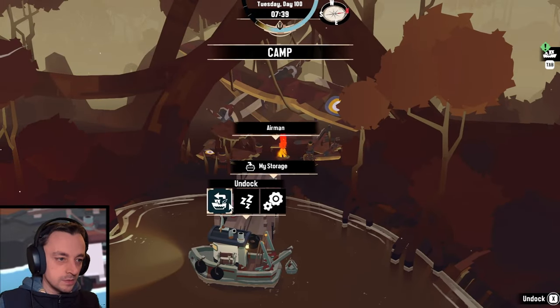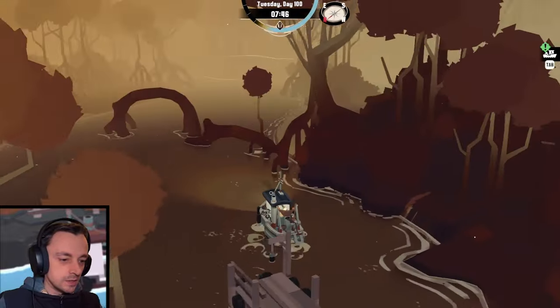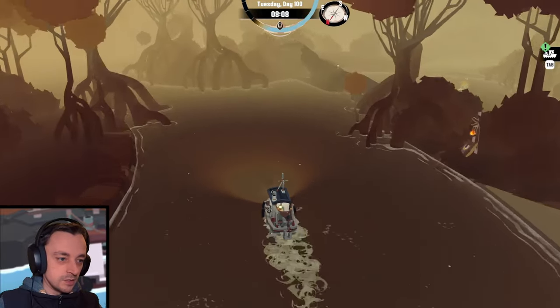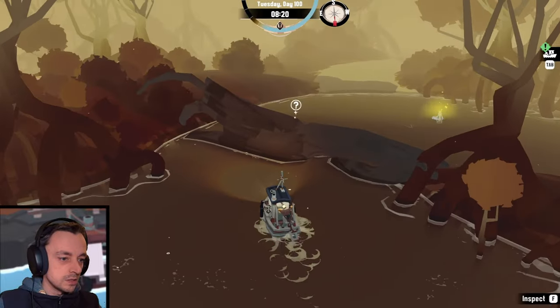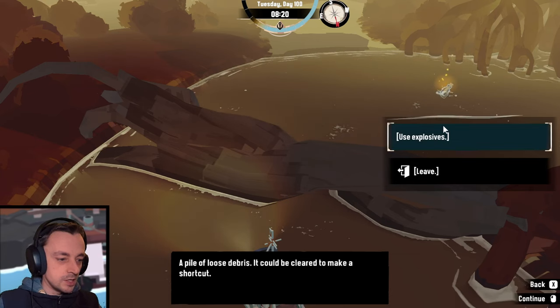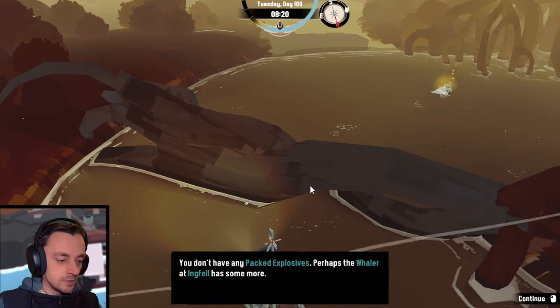Let's not go and hit the mangroves again. That looks like it could be moved. Inspect — a pile of loose debris, it could be cleared by making a shortcut. Have I got the explosives? You don't have any packed explosives — perhaps the whaler. You'll have to wait, shiny little note thing.